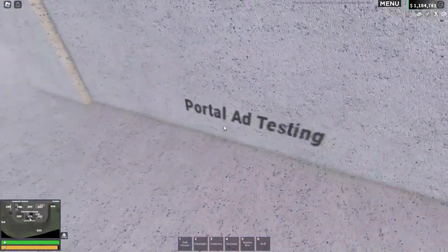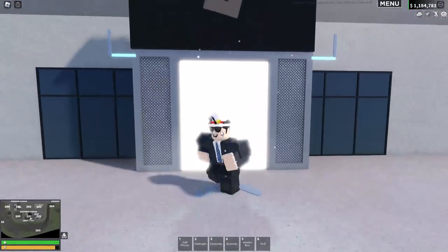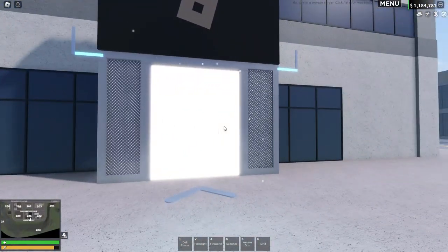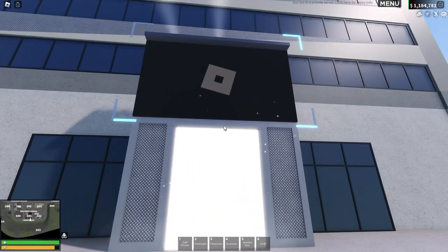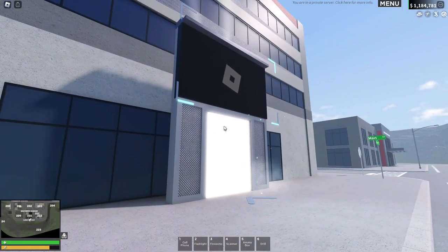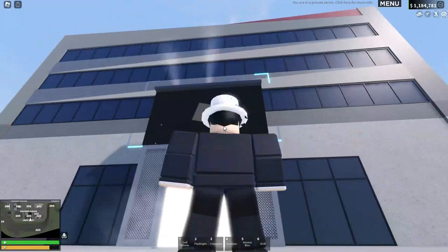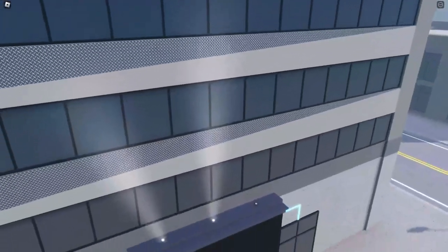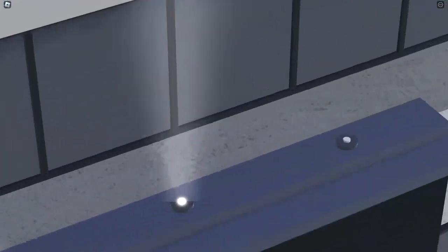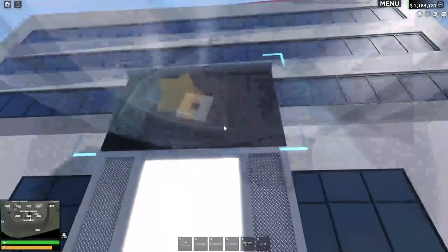You can see here, this is the one by the civilian spawn. We've got portal ad testing and basically what you'd be able to do is run through this into another game that's advertised here, or my fake estate agent company. They don't look too out of the ordinary either. This one's probably the most weird looking but the other ones actually don't look too bad. I do like the addition of spotlights above here that light up the building. The only annoying thing is I don't know why these two spotlights are on and this one isn't — not entirely sure what happened there, but I guess that's something for the devs to go and fix.